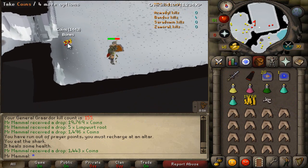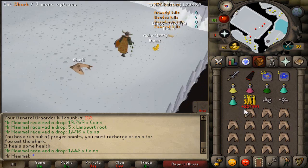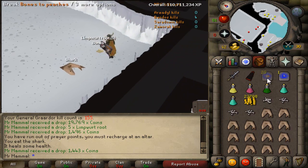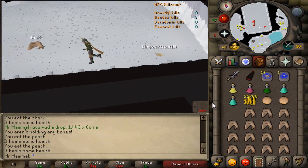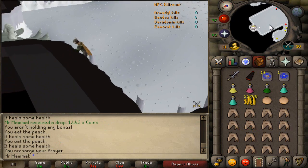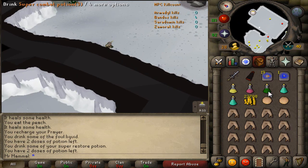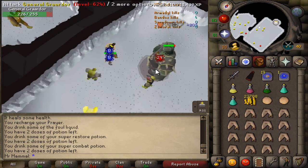The minions are all dead — I'm going to collect all of the bones quickly before the boss spawns. Use Bones to Peaches, eat a couple so I can pick my sharks back up, and quickly before the boss spawns I'm going to run north and use the altar. The Bandos altar is basically a free altar you can use once every ten minutes, so you can only use it like once per solo. Before it respawns, make sure you repot back up — I like to do a full repot including the brew and everything.